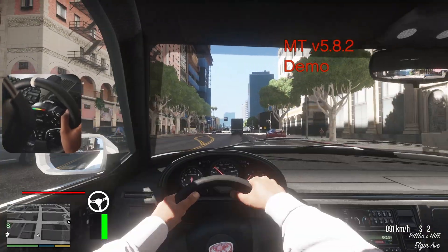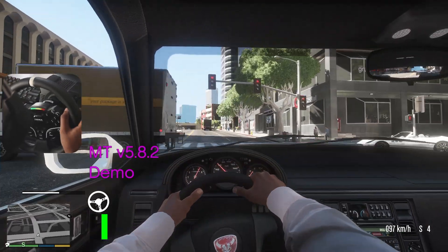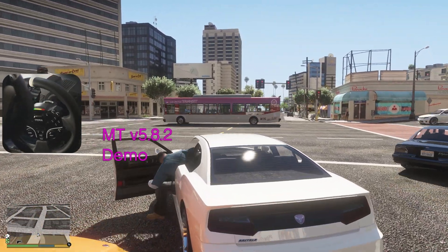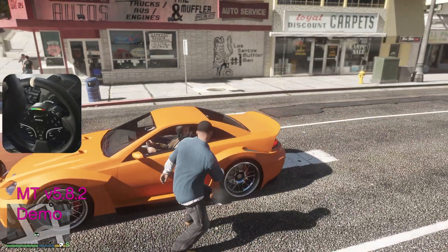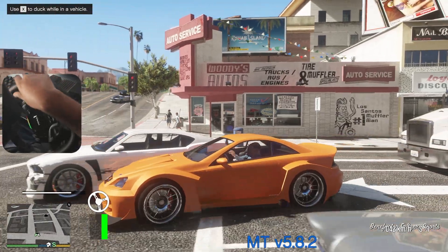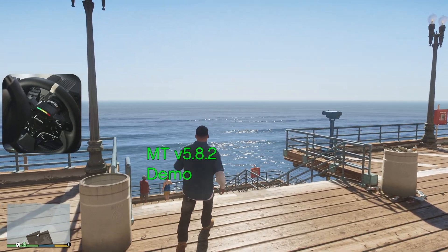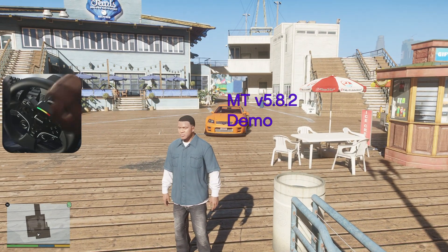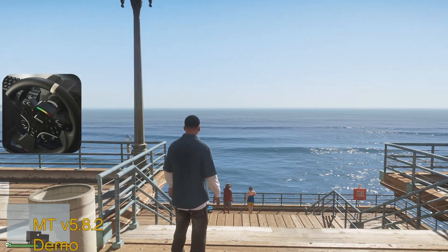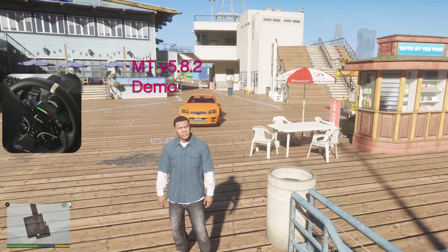We installed the first person camera, tweaked some settings to get them where we want, and now we're driving through GTA. We went and stole an orange car. The watermark you're seeing does go away if you purchase the full version. We shifted into first and pulled off — drove the car to the waterfront with the steering wheel. This mod was pretty easy to install. It's really just about matching up the Manual Transmission version with the version of GTA that you have. I'll see you guys next video — leave a like if this helps you.